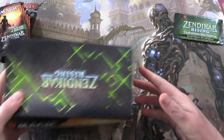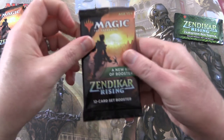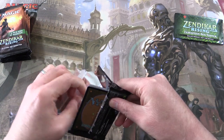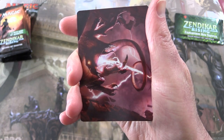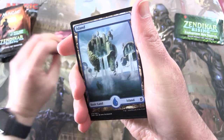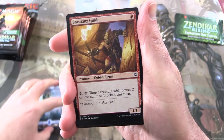We'll set this aside and get to cracking. Starting off here, so this box has the weird disintegrating packs — not sure what's up with that. Let's crank up the exposure a little. It is Thundering Rebuke. We've got a full Island. Sneaking Guide.